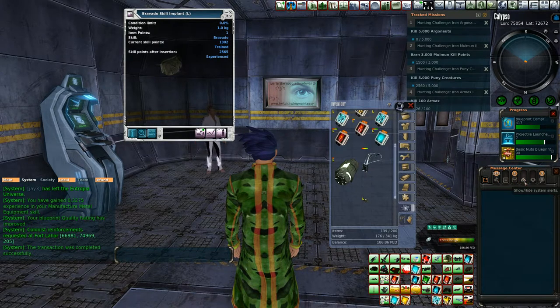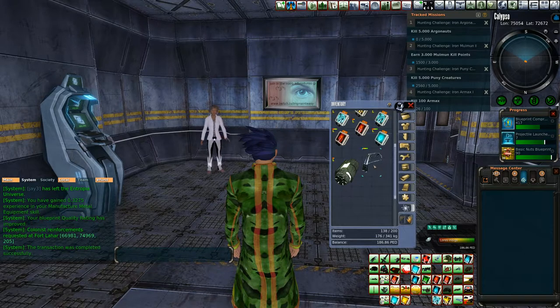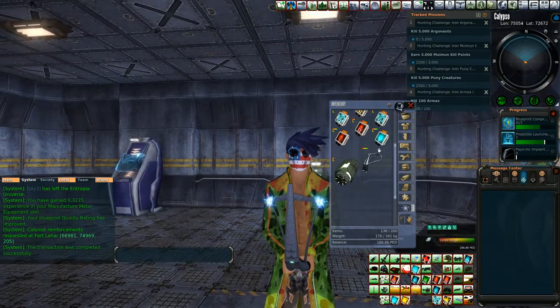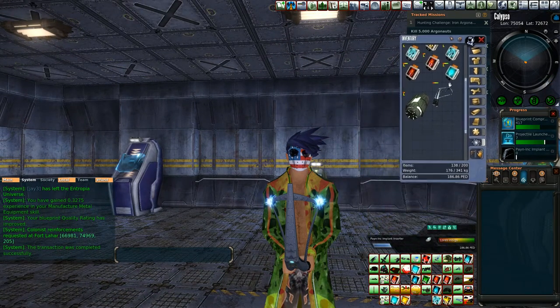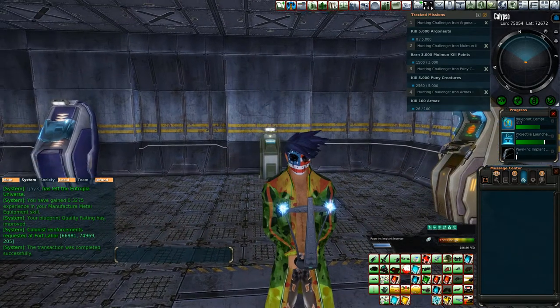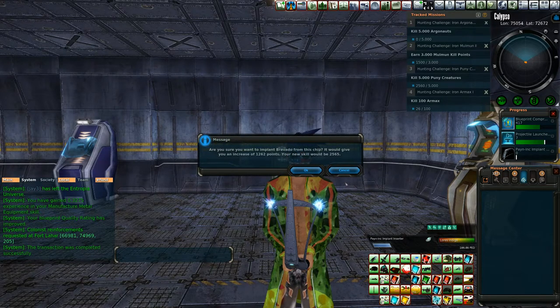Let's go to system alerts. We'll take the skill implant and put it into the Pain Ink Implant Inserter. Now we get to equip it — just right off the bat. Here we go.